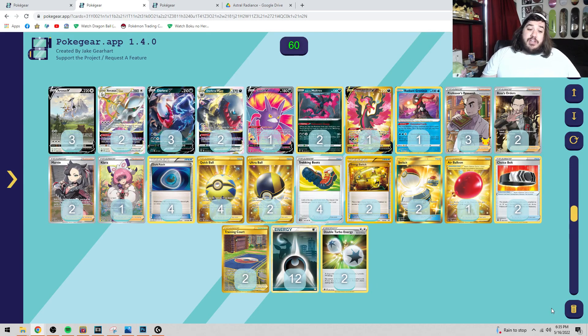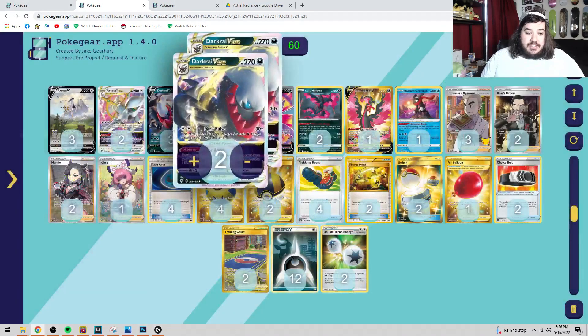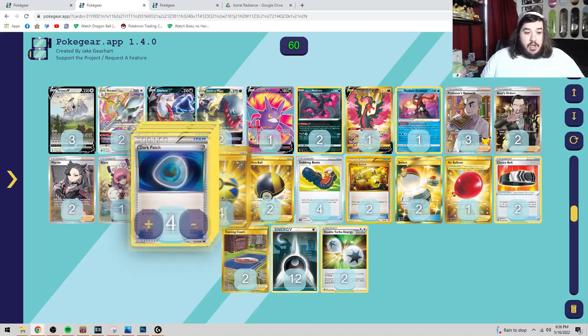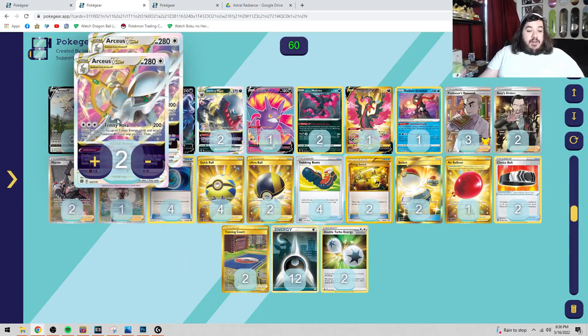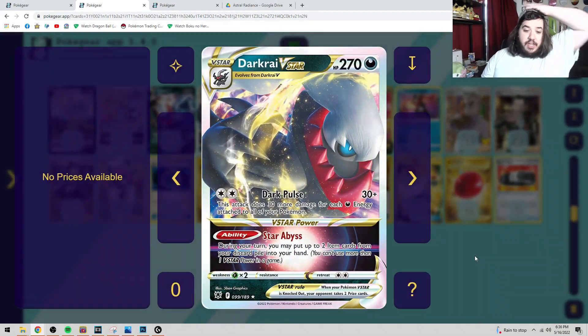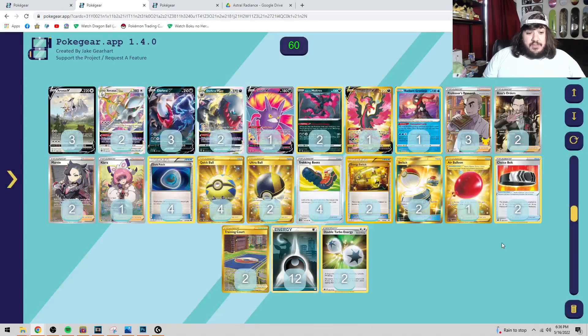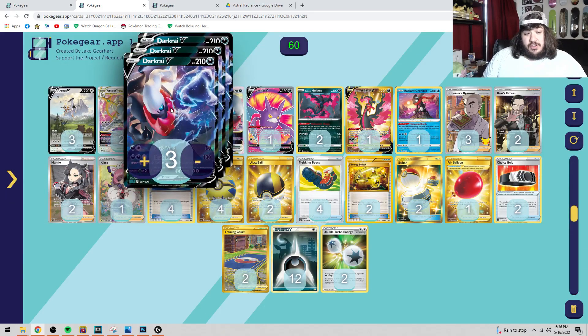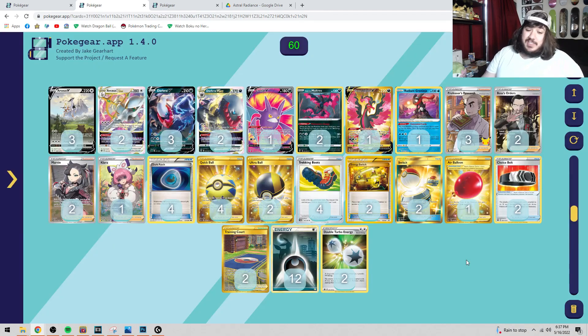Once you get a double Trinity Nova — that's an extra six energies in the field, not including attaching dark energies or using Dark Patch — you're going to do so much damage. You still have Star Birth, which lets you search for two cards and put them in your hand. Trinity Nova is busted, Star Birth is a great ability. Regular RCS V is still good on its own — Trinity Charge lets you attach three energies, and that's going to start powering up your guys out of nowhere.